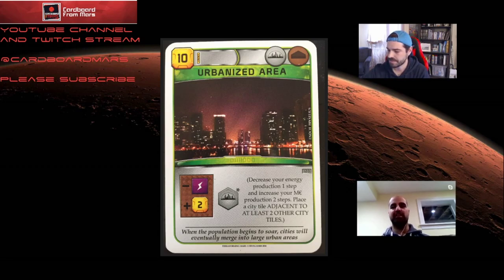Protected habitats gives you control — it doesn't put you under the gun of trying to get rid of your plants immediately. There are certain cards with high combo potential that are very powerful specifically in Ecoline, protected habitats being one of them.